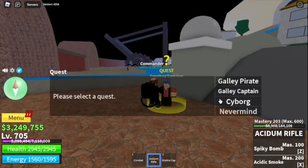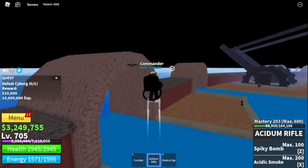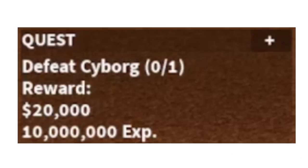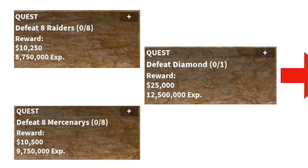Okay guys, so to start it off, we're gonna start grinding the Cyborg. I'm going to explain it to you. So when you grind the Cyborg, it gives out 10 million experience. It's easy to grind. Server hop — you only need to defeat 1 mob, right? For the Raiders, Mercenaries, and Diamond.